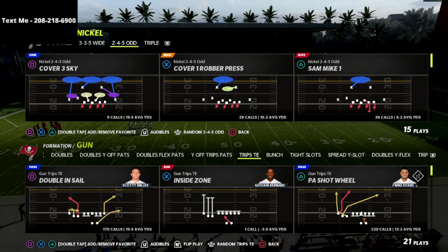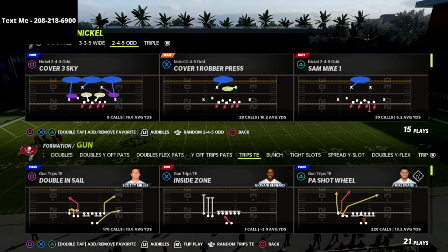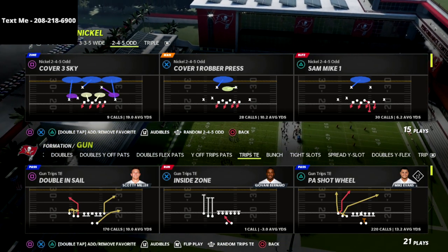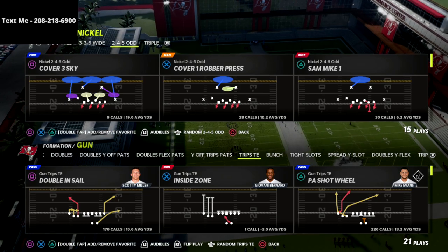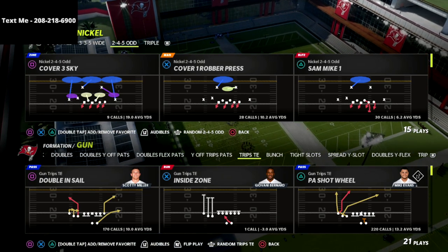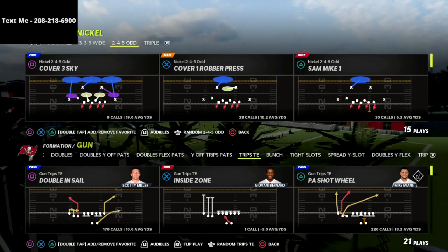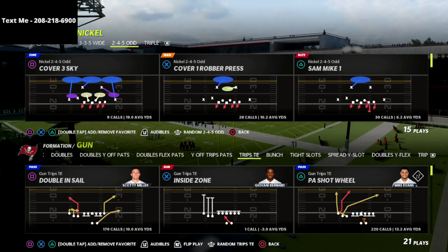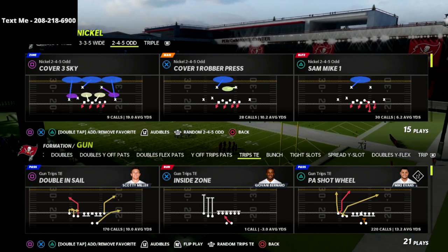As long as your subscription is active, you'll get access to everything. We already have 11 e-books over there. We have four offenses: Bunch, Bunch tight end, U-Trips, and Trips tight end — four of the top offenses in the league. And then we've also got seven defensive e-books. Defense is really hard this year.